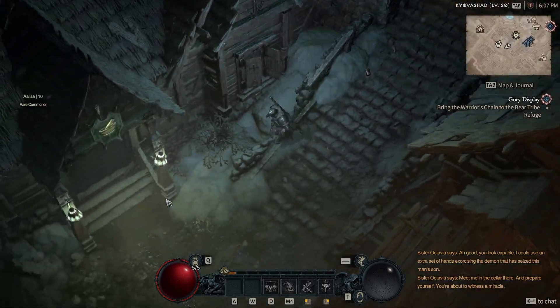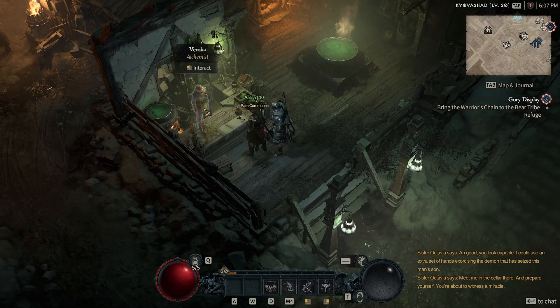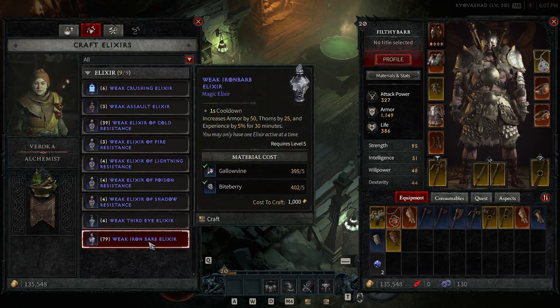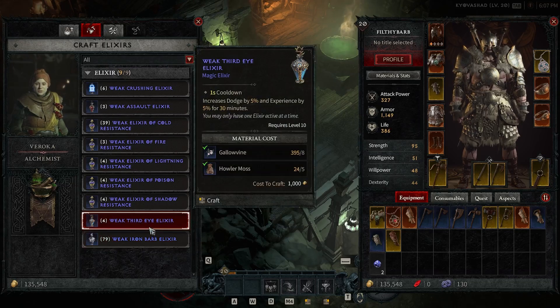Tip number two — you can actually give yourself an XP bonus for the entirety of the beta, and I presume this will carry over into live. How you do this is you go and craft yourself an elixir. Parts of the game involve collecting consumables — like berries, plants, that kind of stuff — you click on them, kind of like Lost Ark.